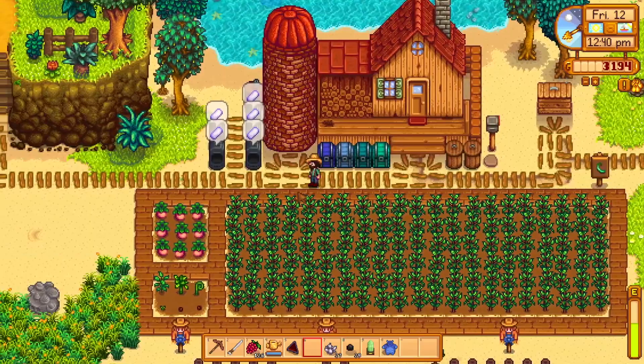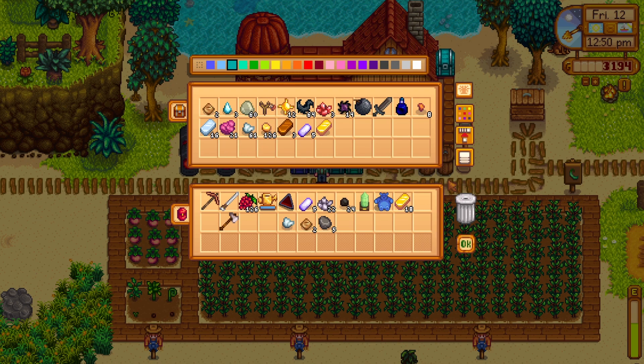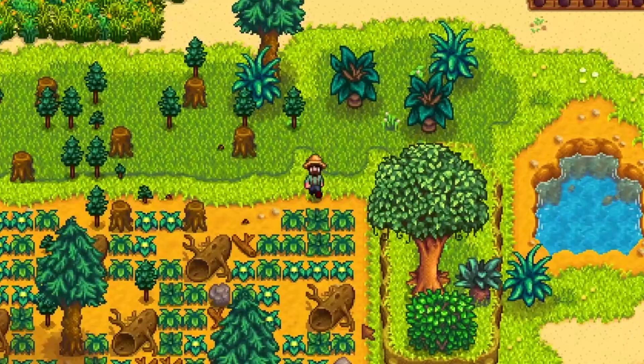Let's get some more quartz going in the furnace. We need to get to 18 sprinklers as soon as possible. We have 19 gold bars, so we have more than enough of those. We need two more iron bars. We have 10 refined quartz. So we're making progress. Let's clear out as much of that area as we can without killing ourselves.